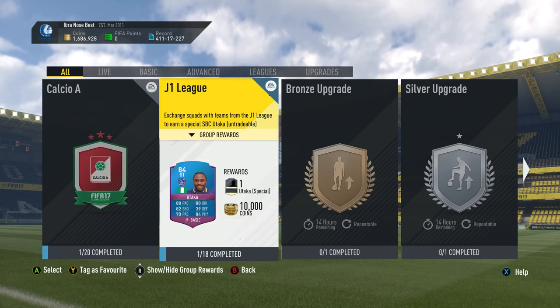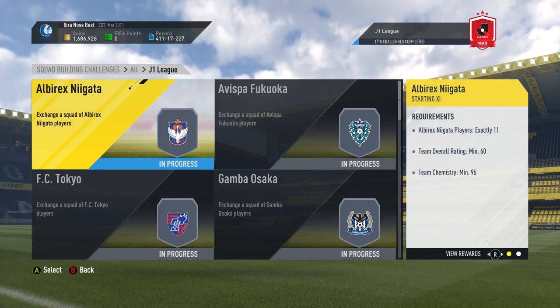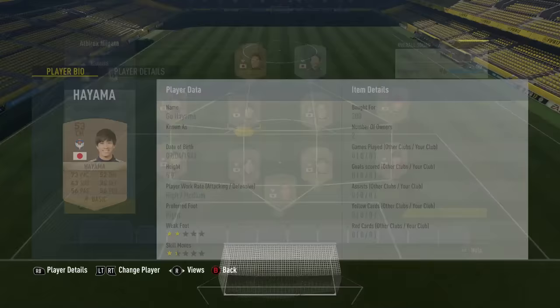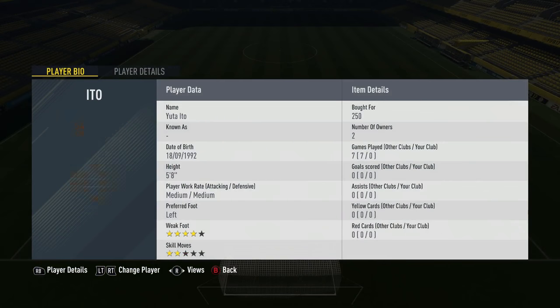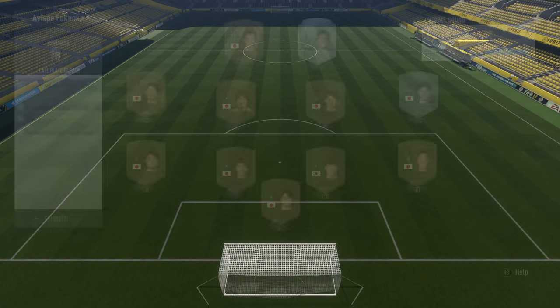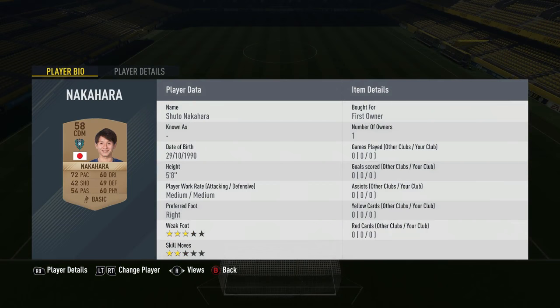Utaka actually looks quite good — he's got good pace, physical, decent shooting, and he's in the J League, so it was super cheap to complete. I'll go through the price of everything now. The main reason I'm doing this is just for the packs, because I'm not really going to use him other than possibly as a super sub. If you do the bronze pack method, you're in luck.